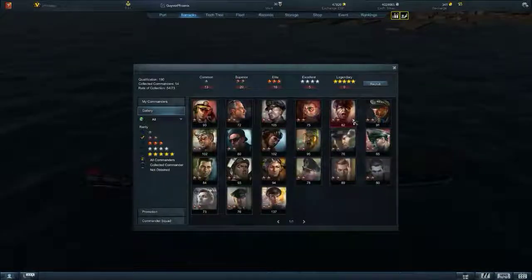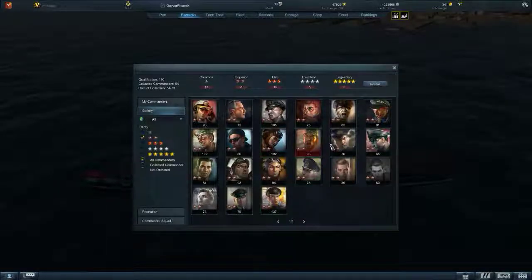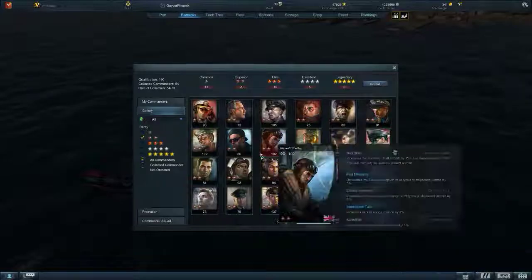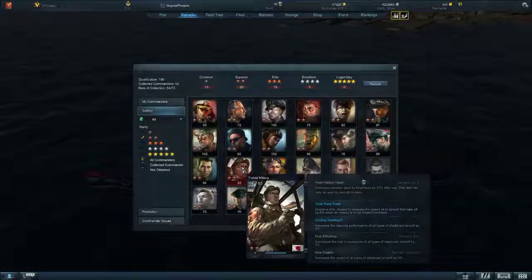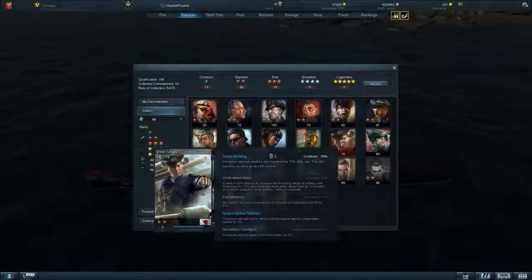Getting to 2-stars, the story changes a little bit. You start seeing people like Arnold Shelby and Onishi Takajiro, who increases damage dealt by dive bombers by 10% after use. He also has Cross-Island Attack, which grants a 20% chance to increase the shooting range of artillery and torpedoes by 10% and decrease flight deck reload time by 10% when your ship's weapon hits an enemy.